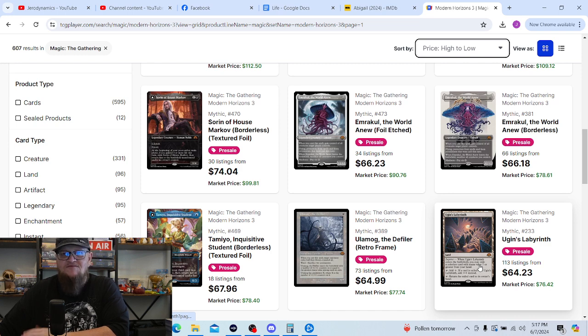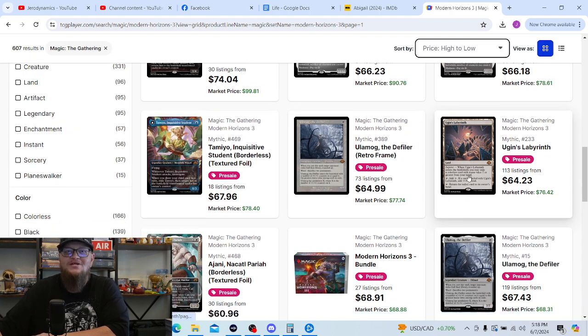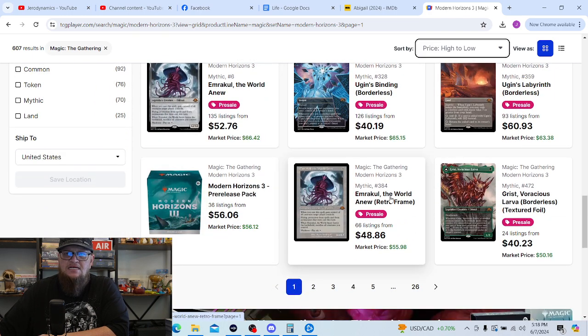One of my biggest wish list cards is Ugin's Labyrinth — I would really, really like to pull one. I'd like to have it in a couple of different decks, and not having to buy it would be nice. The variant I'd like is the full-art version, but any Ugin's Labyrinth would do. Scrolling down — Ugin's Binding is also a card I'd really like to pull, and this borderless version is amazing. Here's Emrakul, here's Grist — Grist would definitely be one I'd be happy to pull.